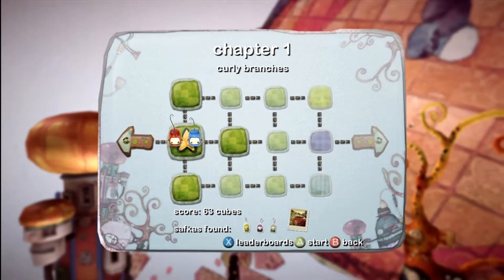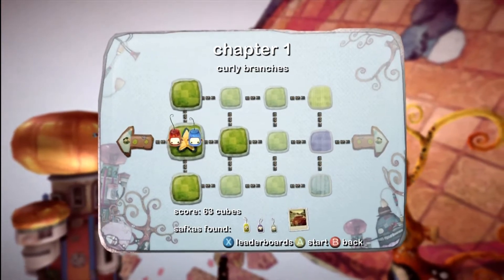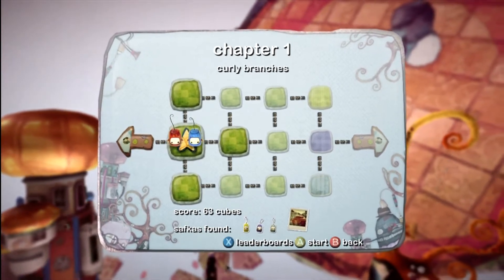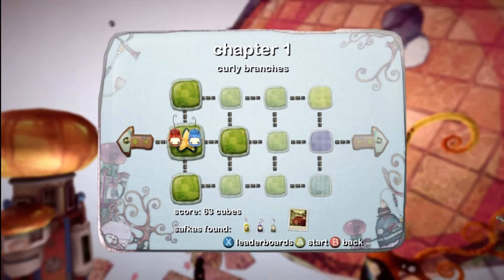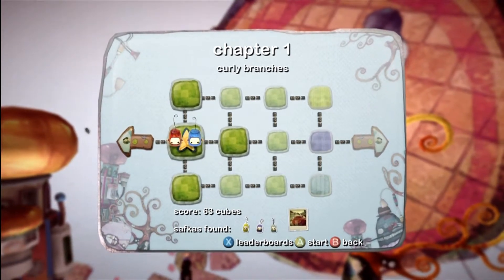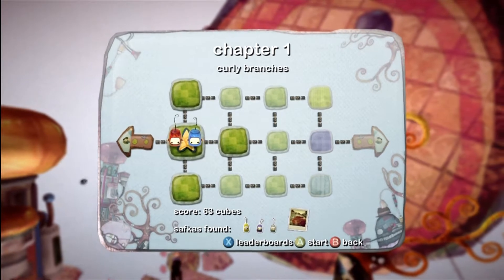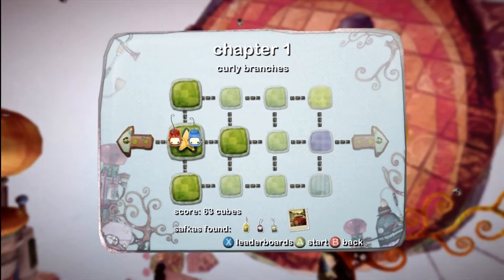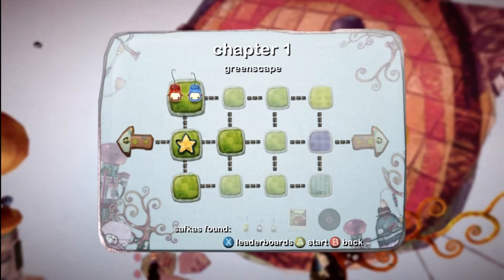Hey everybody! Welcome back to I Love My Ilo! In the last part, we just got done doing the very first level of Chapter 1, Curly Branches. If you get all the characters in there — all the safkas and the photographs and whatever else we can collect — we're going to get a star there. I'm going to try and get all stars, which wouldn't be very difficult in the first half of the game. Let's go ahead and go on to Greenscape.